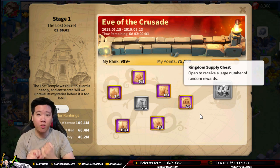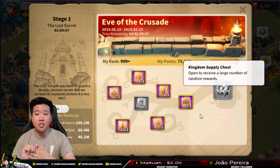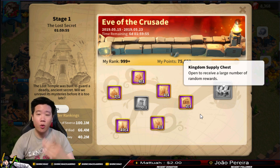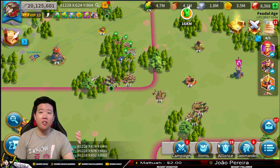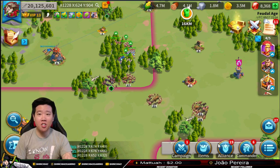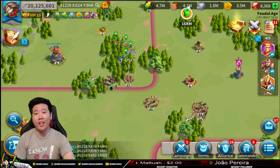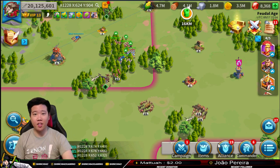We're going to consume all the Worm Leather Satchels, collect those parchments, convert them into the Kingdom Supply Chest, and then show the rankings of the continent. I'm also going to tell you how I've been collecting all of these parchments successfully. If you want regular Rise of Kingdoms content, this is the channel for you - subscribe and turn notifications on, and give this video a thumbs up.